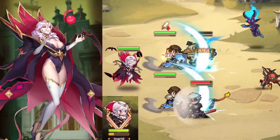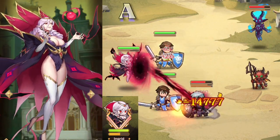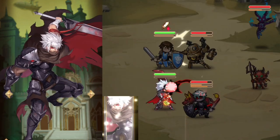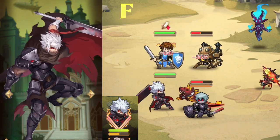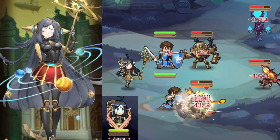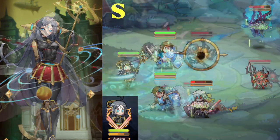Ingrid's ultimate strikes all enemies with heavy magic damage. She comes with an anti-mage skill as well. A-tier. Viljus is one of the weakest heroes in the game. His damage is atrocious, and his ult makes him useless for a while in exchange for a mid-attack. F-tier. Aurora has a nice AoE debuff cleanse, and she steals energy for allies. She banishes the strongest enemy to help your survivability. S-tier.